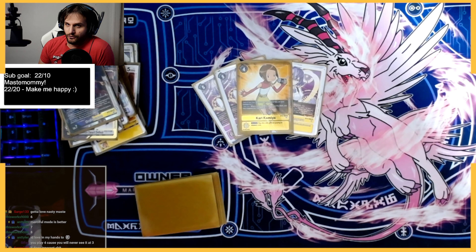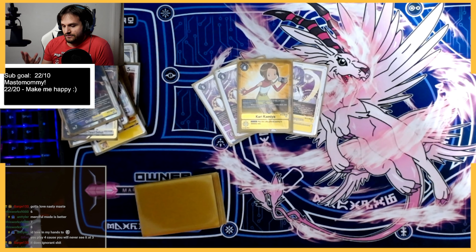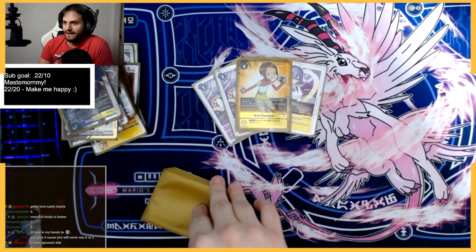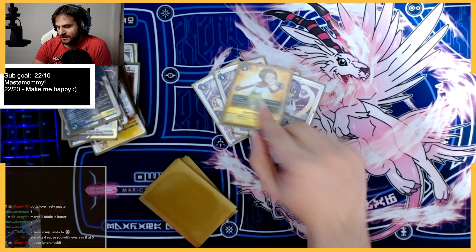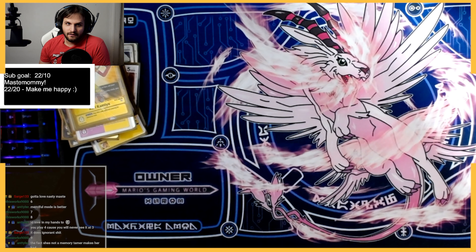We play one memory tamer — Kari Kamiya. We don't need TK anymore because Andramon searches our security for us for the things you'd get out of TK anyway. Kari is just a memory tamer that you suspend to gain one when you heal, and you heal a lot in this deck — because of the Andramon, because of Mastermamon — so this will randomly just put you back to zero memory and your turn continues. I like it a lot; I wouldn't change it right now.